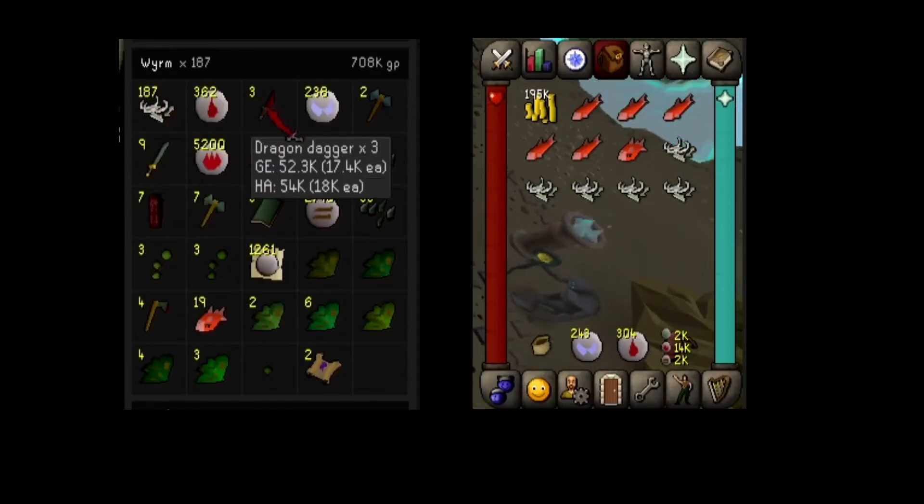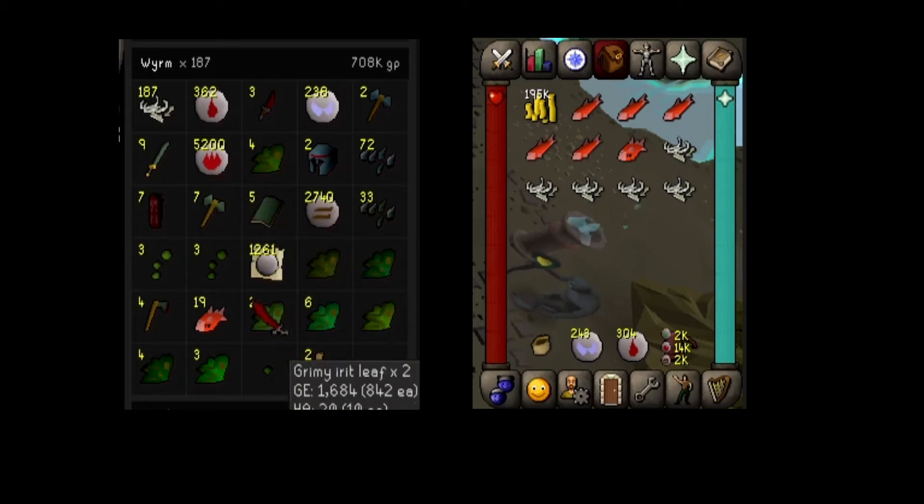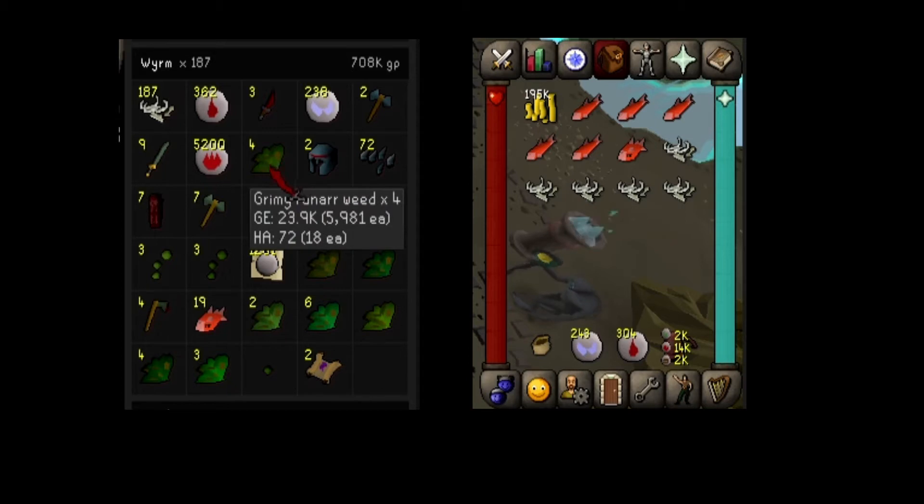On screen now is the loot from the task. We only managed to get one superior. The coin drops are not noted in RuneLite since we were wearing a ring of wealth, but the coins and collectables managed to net us out at about 195,000 GP.